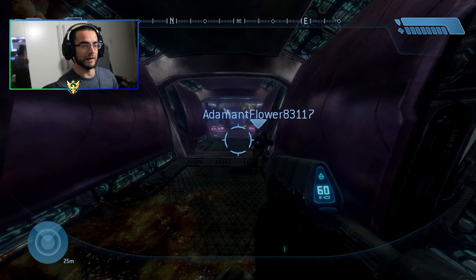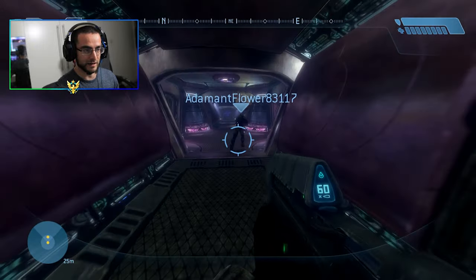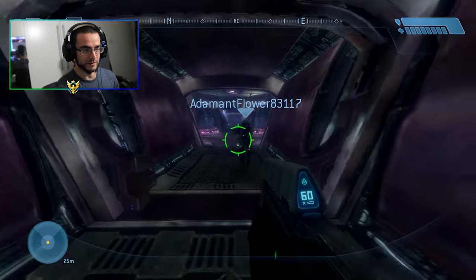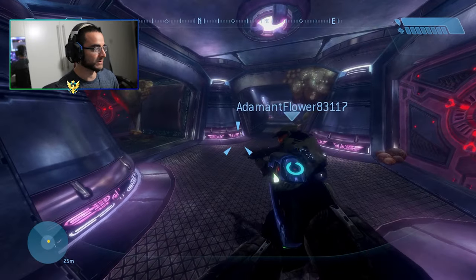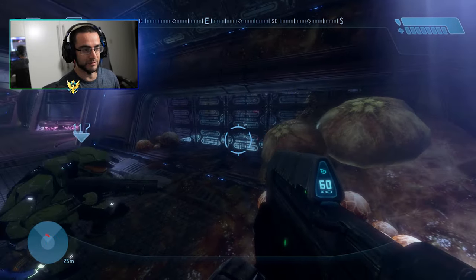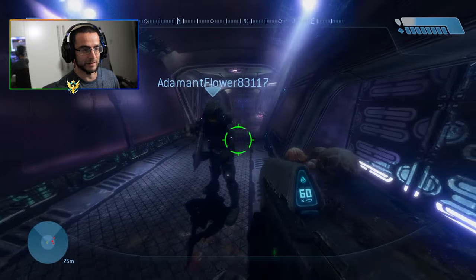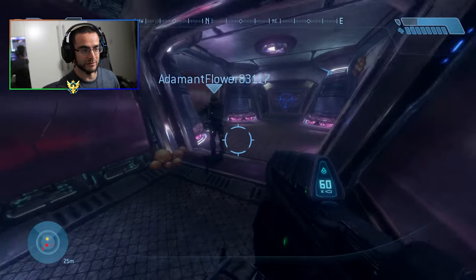As you can see, I am playing with my brother — he is in the next room. His name is Adam. Both of us are playing two-player co-op. I was going to play alone, but I thought, why not bring my brother along — just like how we did back in the old days of Halo Combat Evolved.